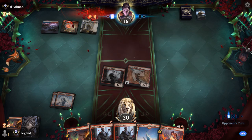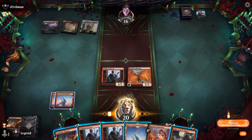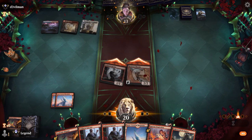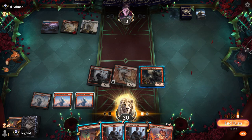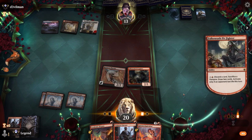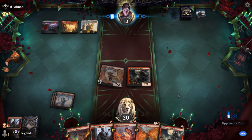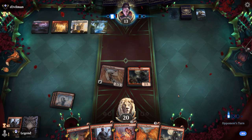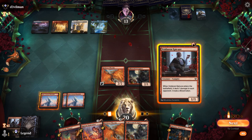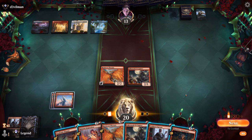Opponent's on a Jeskai deck that foretells a card. Pit Fighter's not bad — attack with the team and sacrifice Epicure to the Pit Fighter so that if our opponent has a sweeper incoming we at least get some value, then discard another Epicure. We set up another phoenix. Opponent passes, and I play Epicure to discard the phoenix, but the opponent has four mana so interaction could fizzle Academic Dispute, preventing us from learning and getting back the phoenix.